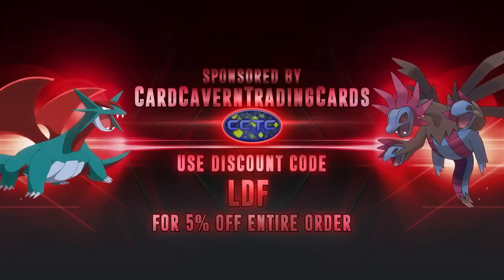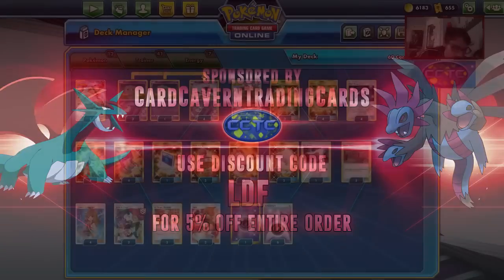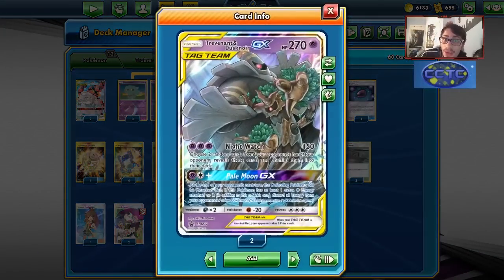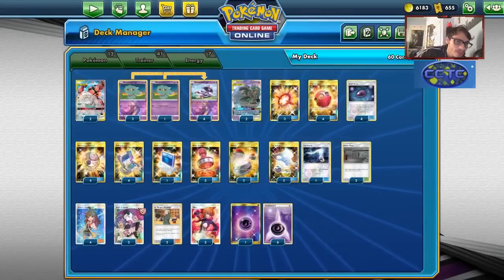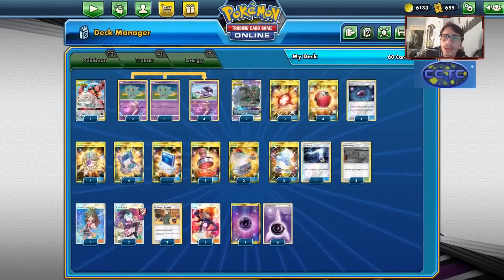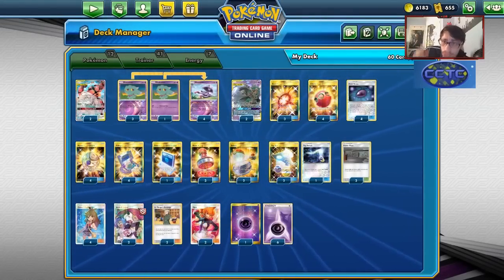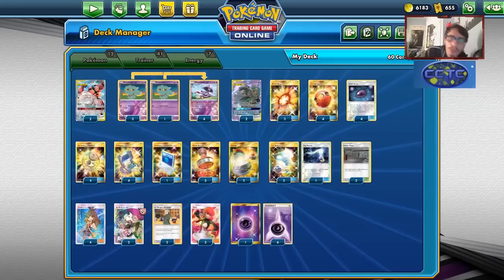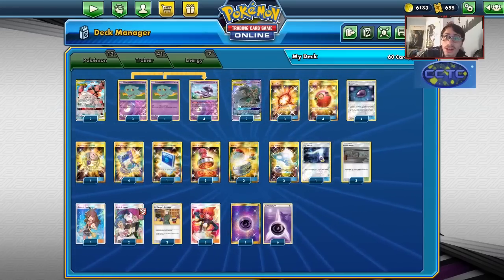Before we get into the video, shout out to our sponsor Carcrum and TCG. If you're ever looking for any PTCGO pack codes — maybe Unified Minds codes or pre-ordering Cosmic Eclipse codes — you can pre-order them over at Carcrum and TCG. They have all the PTCGO code goodness, like Pokemon GX codes. If they get Trevenant Dusknoir codes, you can order them there too. Use my discount code CodeLEAF for a 5% discount on your order. Win-win for everyone!